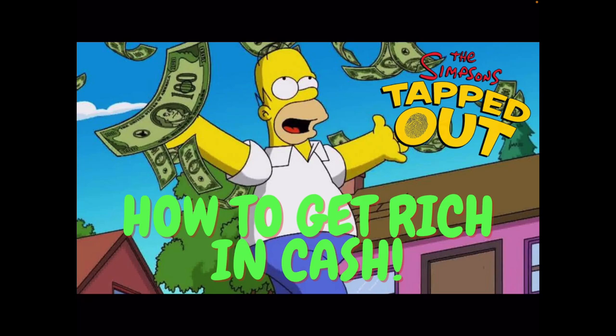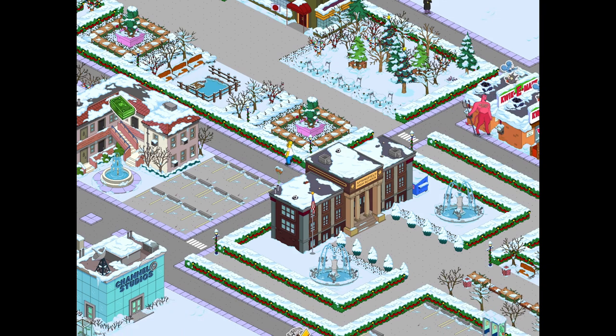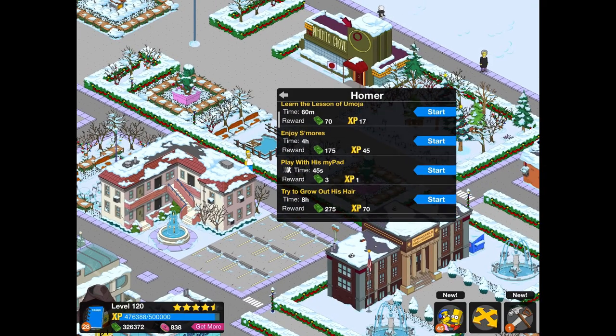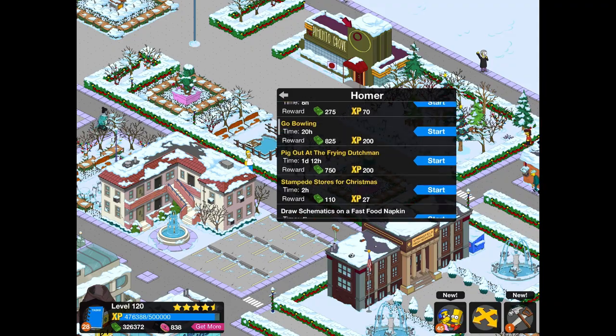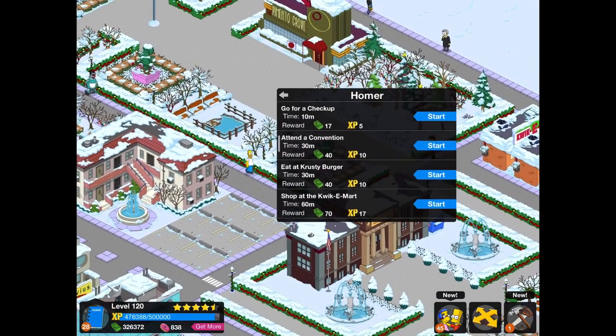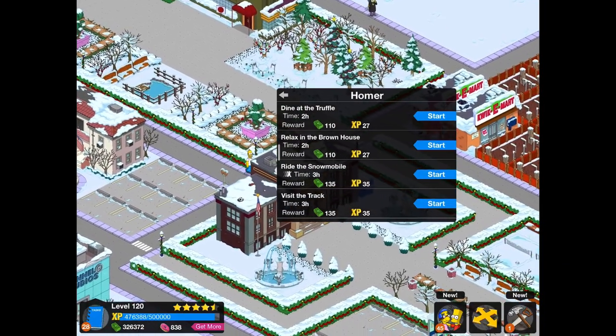So let's get started with tip number one. The first tip is to master your character jobs. Let's have a look at Homer. Obviously there are a lot of different quests at the moment, but aside from those quests, here are the ordinary jobs that Homer has.